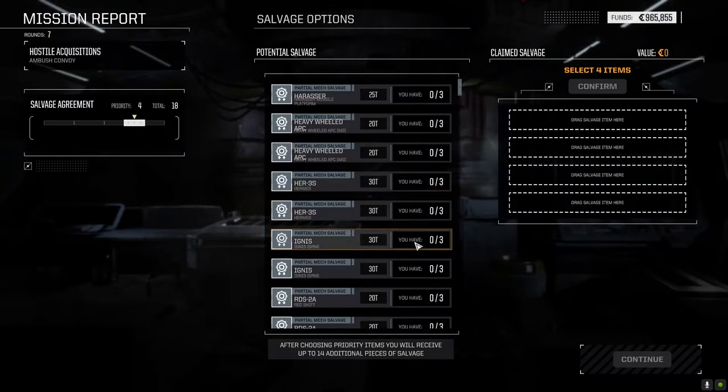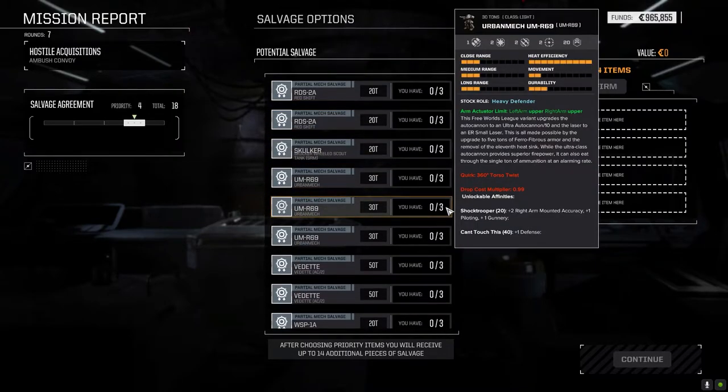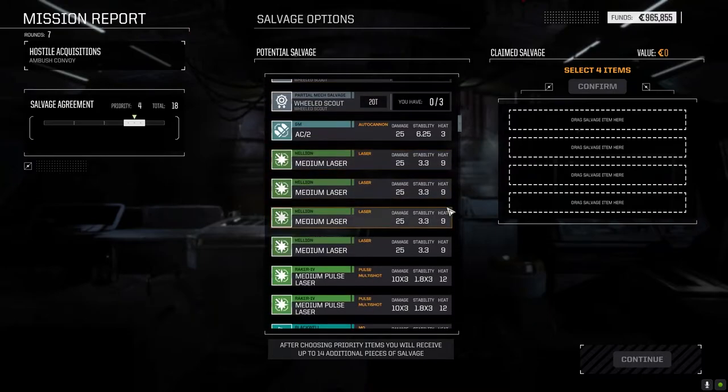Okay, so we got three parts of anything. I can't assemble anything on the planet. Oh, we got a full urban mech. R69. One ballistic, two laser, two missile. That's actually a pretty darn good platform. Let's just see what else is down here.